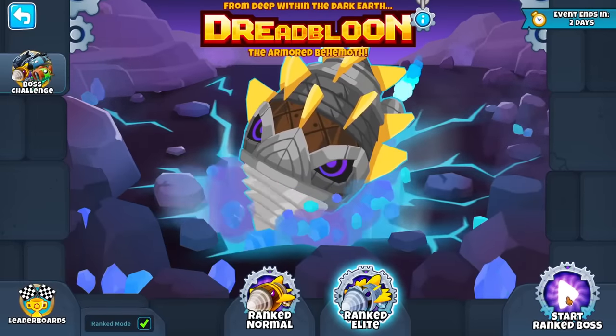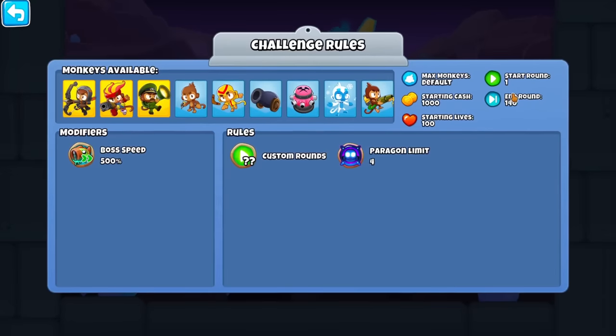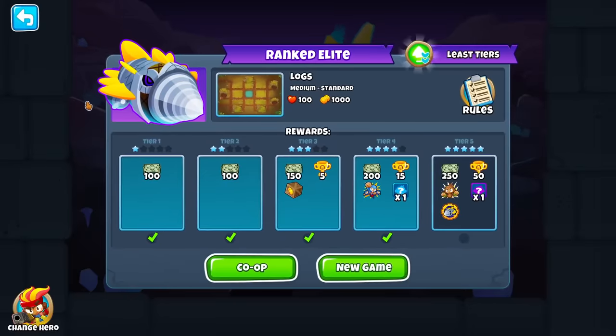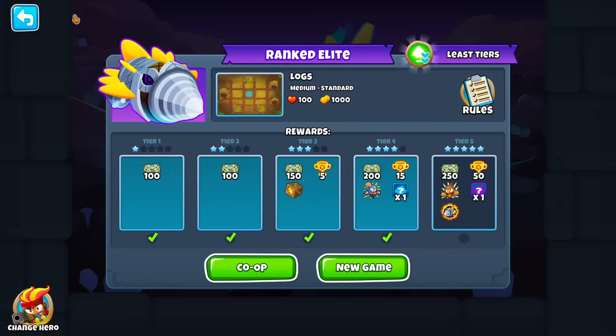In another first, Ninja Kiwi has made what I believe is the fastest boss yet. They pretty much turned the slider up to max on the boss speed. To compensate, the slowest boss is Redbloon, it's also on Logs, and we have more starting cash. Obviously though, it's far from the hardest boss we've had.